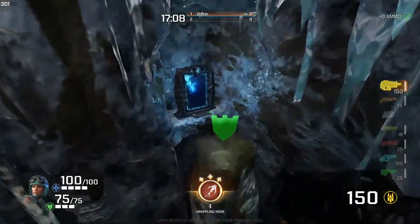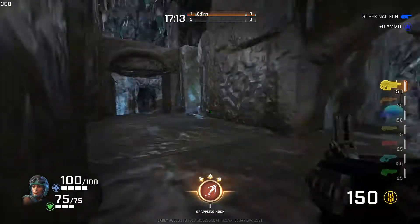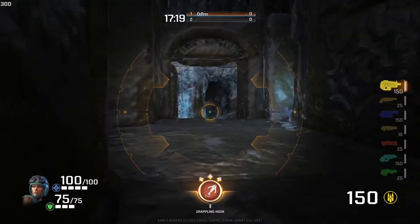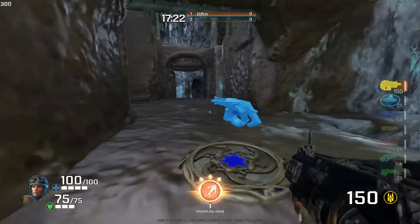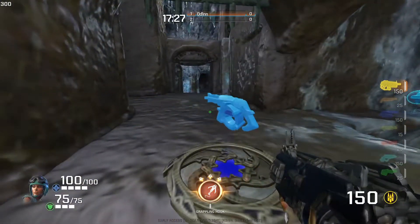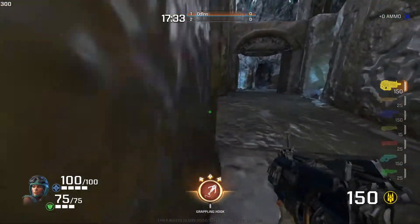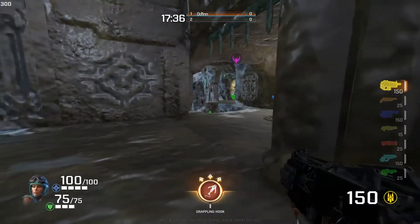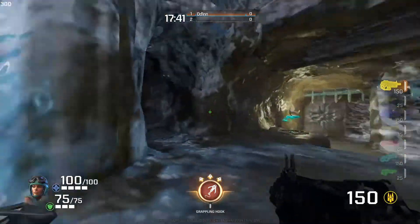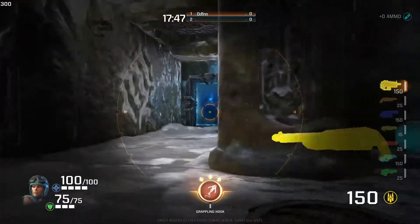Going through the second portal — boom — we actually face towards the LG room. We entered the portal going this way and exit facing LG. This is important — understand where your blind spots are going to be when you come out of a portal. Your best bet is generally to jump through and commit to this area, then come back here for a little cover. That portal leads essentially to the LG room.